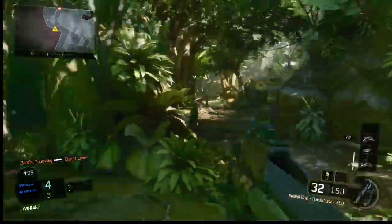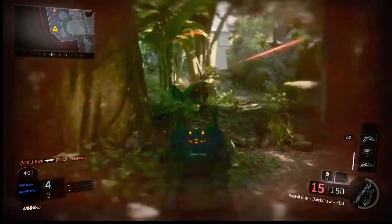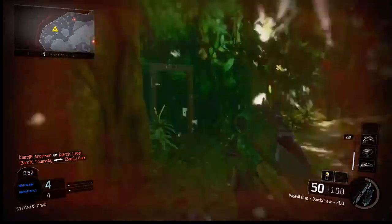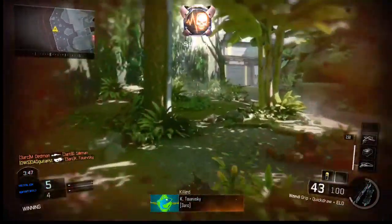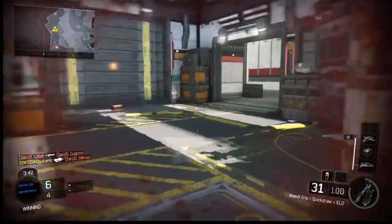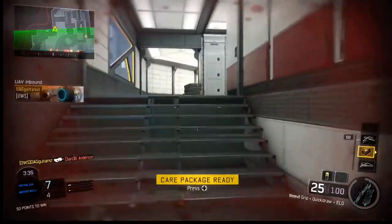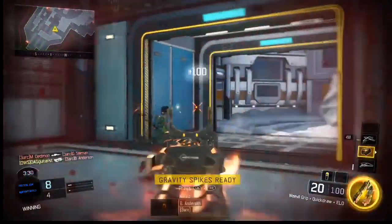I'm not going to go too much into detail like I normally would because I don't have very much time in this gameplay, but the attachments that I use are the ELO, the Quick Draw, and the Grip. I use the ELO in almost every single one of my classes because it gives me the red dot with the ability to see in my peripherals. Quick Draw so that I can aim my gun faster to get into gunfights quicker, and then Grip just to stabilize the recoil — this gun has a moderate recoil, but not very bad.